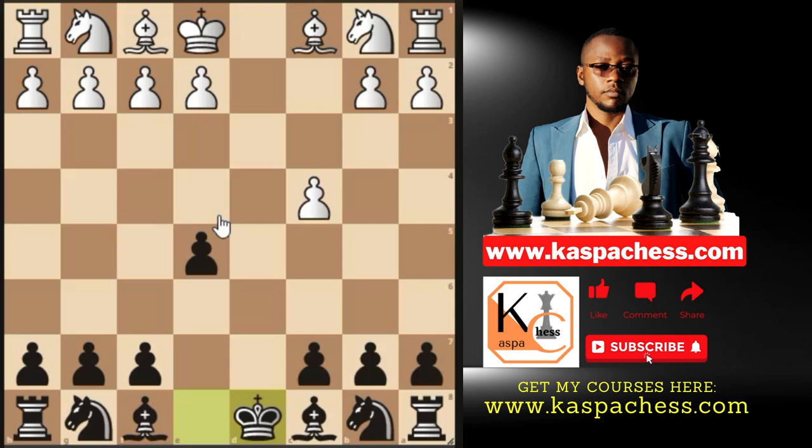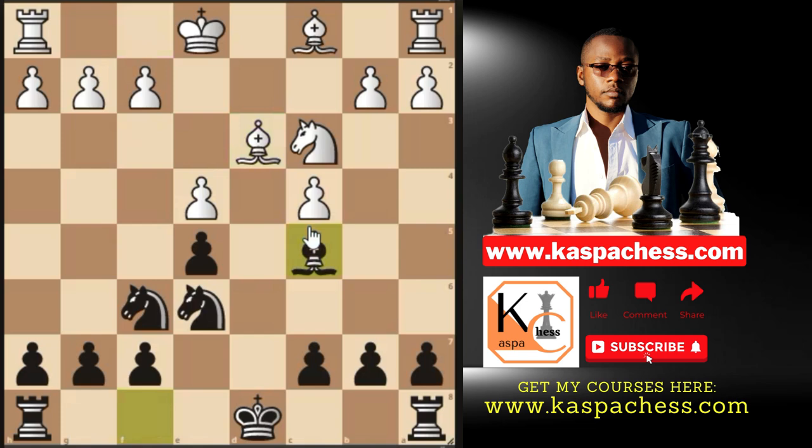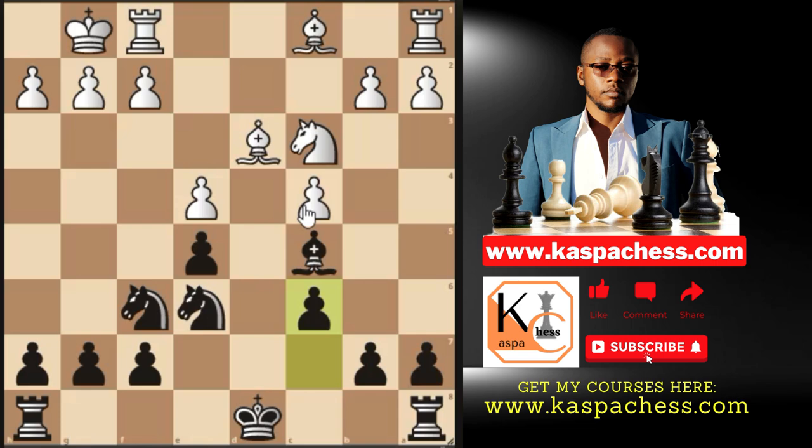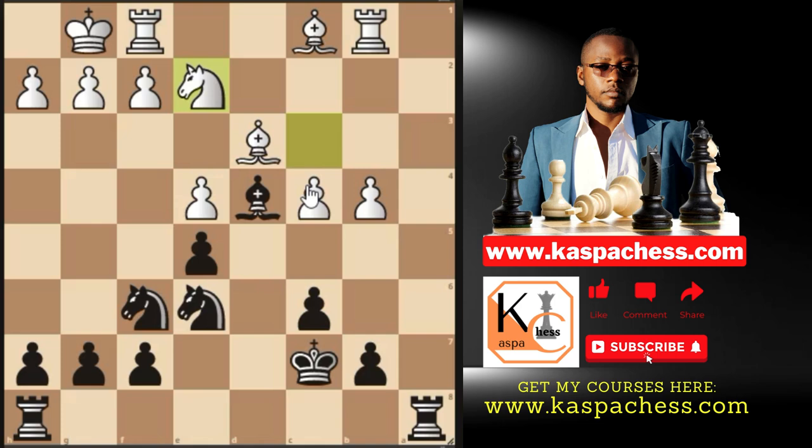This position becomes very simplified and boring for most advanced players — no queens, early endgame, no tactics. After Nc3, play Be6 attacking the e4 pawn; they defend, you play Nf6, then Nc6. If Ng5 attacks the bishop, play Nd4 so if they take on e6 you recapture with the knight. After Bd3, go Bc5 — the game is easy to play. After castling, play c6 stopping Nd5. If Rb1 preparing b4, go a5 to stop it.